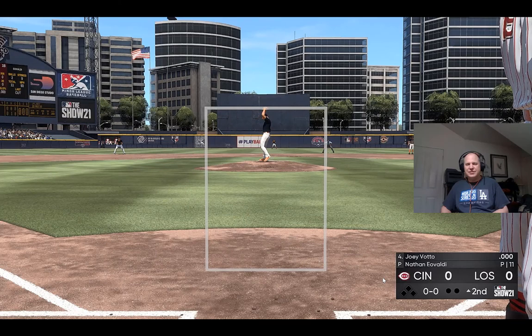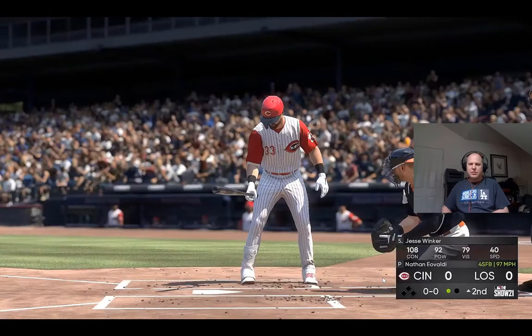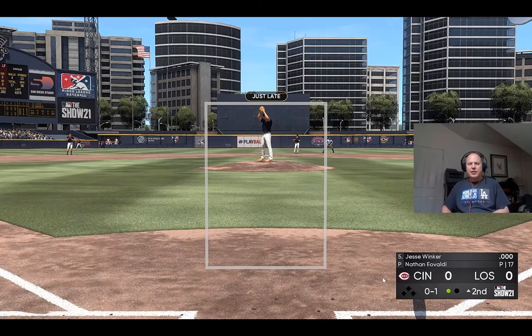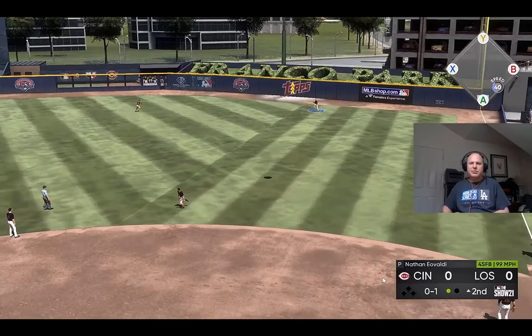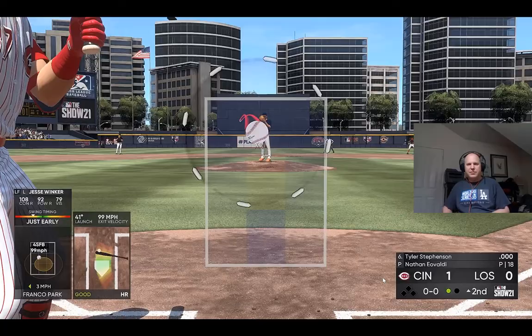Joey Votto to start the top of the second. Now the first pitch — I'm trying to hit him. Swing and a miss, picking up another strikeout — four already, there's your first out. And there's a swing and a drive hit well out to right field — going back is the right fielder to the track. See you later. Over the wall — a home run!